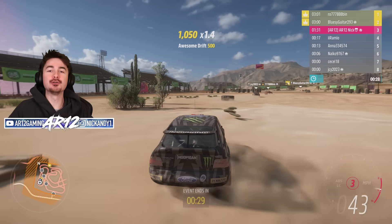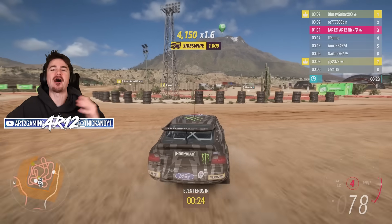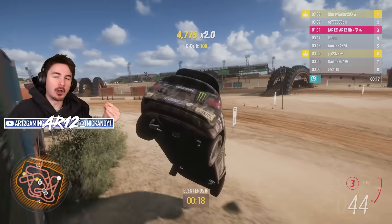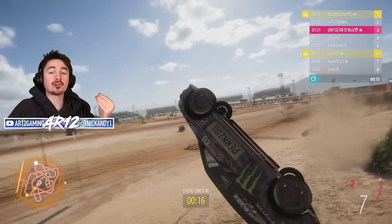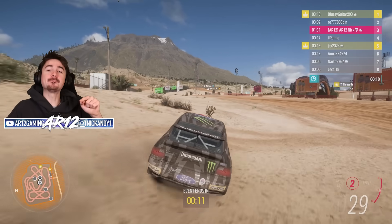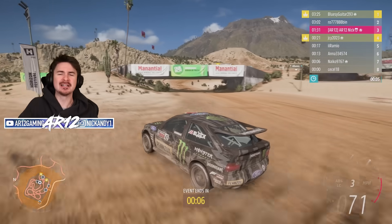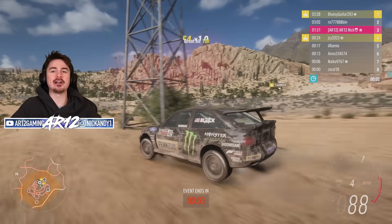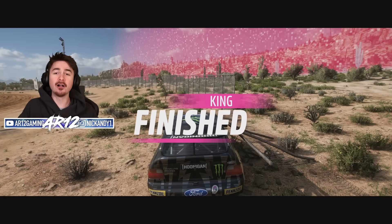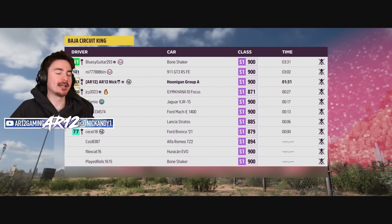Vehicle number three in this new update is the 2020 Chevy Silverado Trail Boss. It is finally here. I don't know why the Forza Horizon developers waited so long to give us a new modern pickup truck. Compared to a regular Silverado, the Trail Boss has a two-inch lift, locking differentials, big chunky off-road tires, and a little extra horsepower. All in all, it's an awesome off-roader.